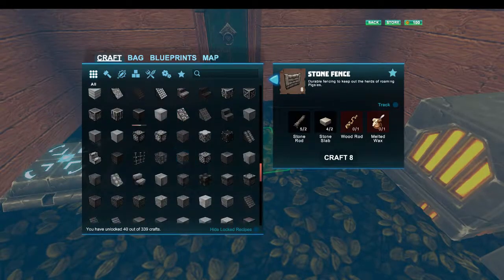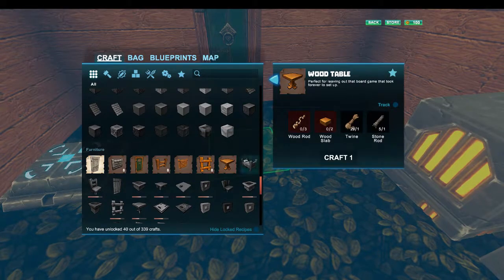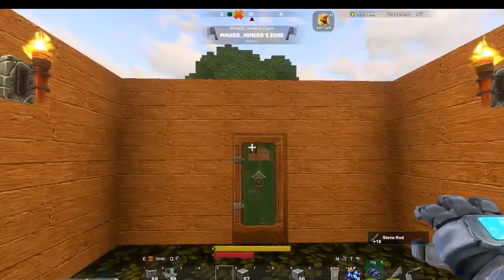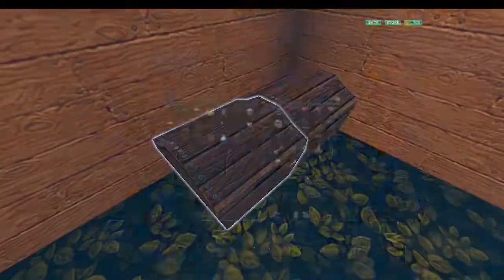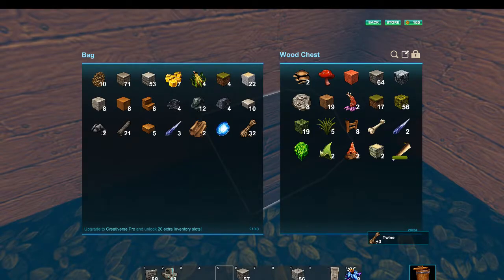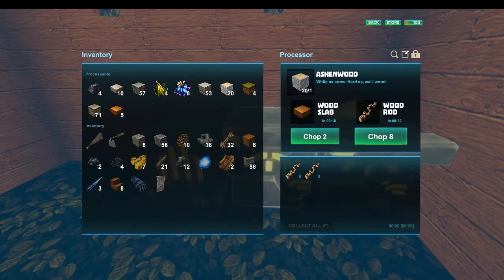Let's go down through here to find the bed recipe. I think I had to make the wooden chair first, then a table. What does a table take? Stone rod is the only thing I don't have. Okay, I had a stone rod. I don't have the wood stuff - I don't see the wooden rods, I don't have them.